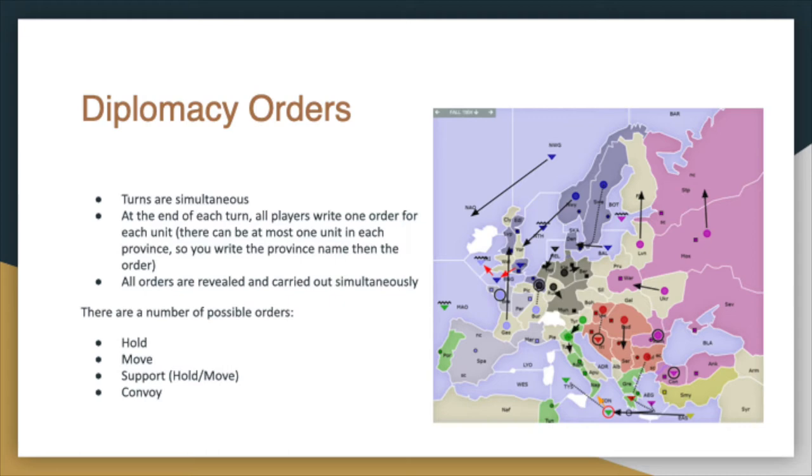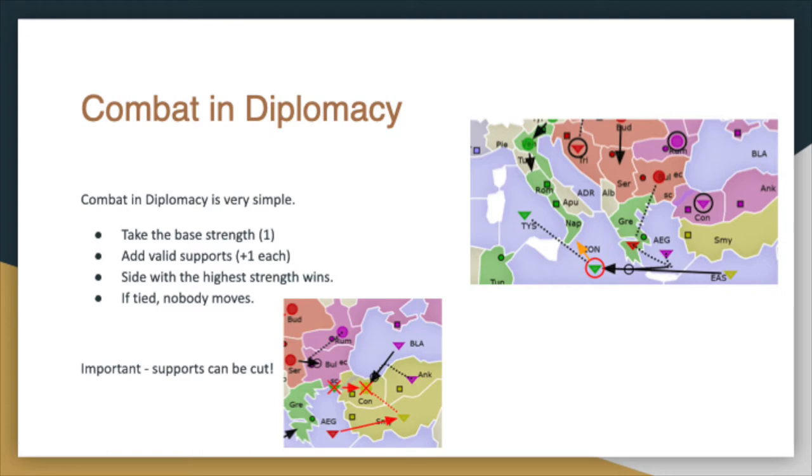Let's have a quick look at how diplomacy's orders work. Turns are simultaneous — all players take their turns at the same time, spending 15 minutes talking to one another, then writing down their orders, one for each unit. Orders are revealed and carried out simultaneously. There are a number of possible orders: Hold, which stays in place; Move, which moves to an adjacent province; Support, which assists another unit's move and can be used for other people's units; and Convoy, which allows an army unit to leapfrog over a fleet unit over the sea. If tied, nobody moves.